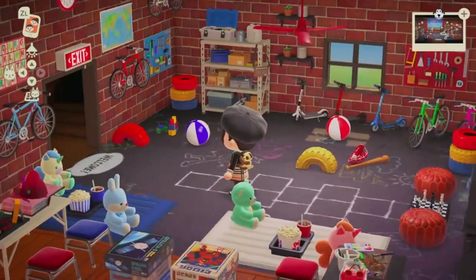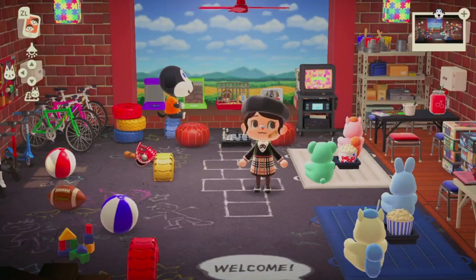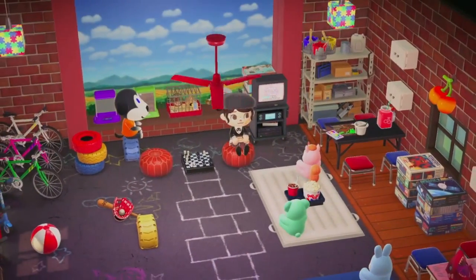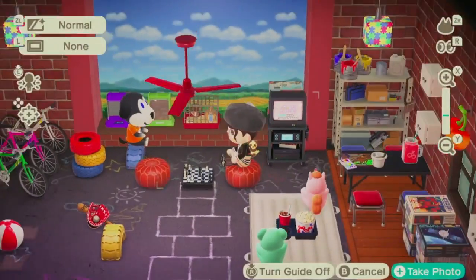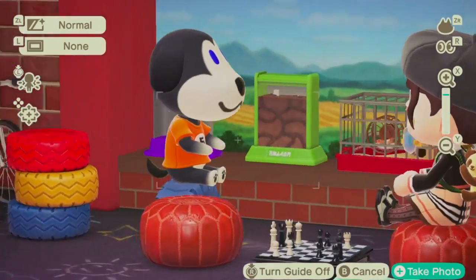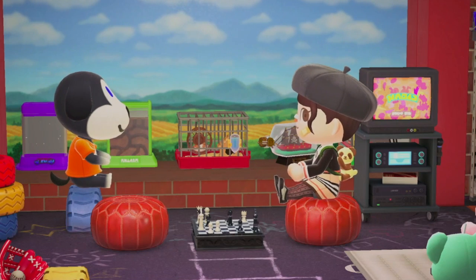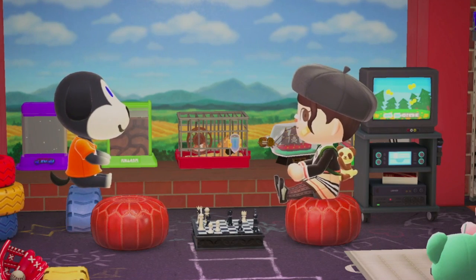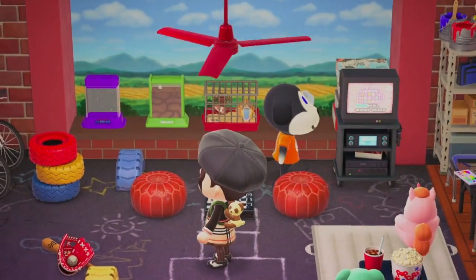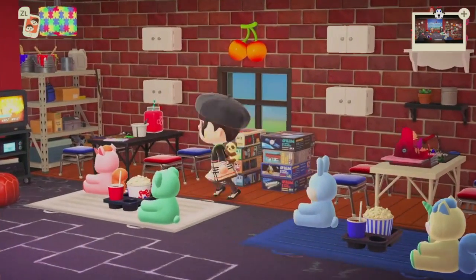So what I was going for here was I wanted to give Walker a playroom. I try as much as I can to give every single Happy Home villager a little small business that they run, in the same way that I do on my actual island. I couldn't figure out what I wanted that to be for Walker because I just wanted it to be a fun space. He just deserves nothing but fun. So I decided to make it as if this is like where you come to play — this is like your play group. He's a little baby, so it's fine. This is his baby play group.